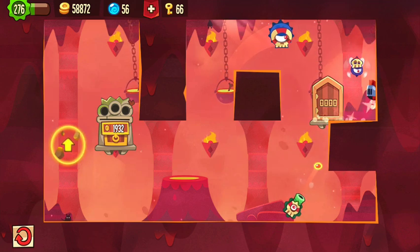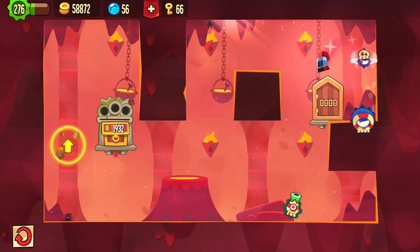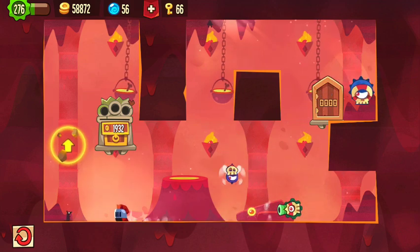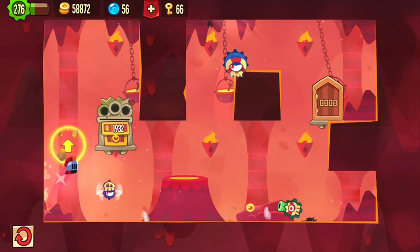You basically just walk until you almost reach the corner, then you jump as high as you can, which gives you exactly the right timing to evade that bullet. Then you just walk over there, jump and slide down until that spot, jump again, and that's it.